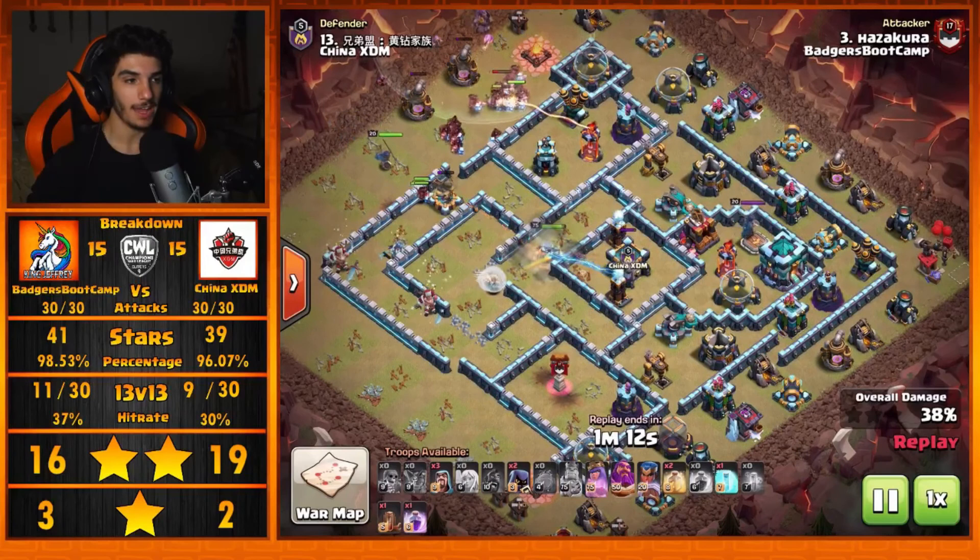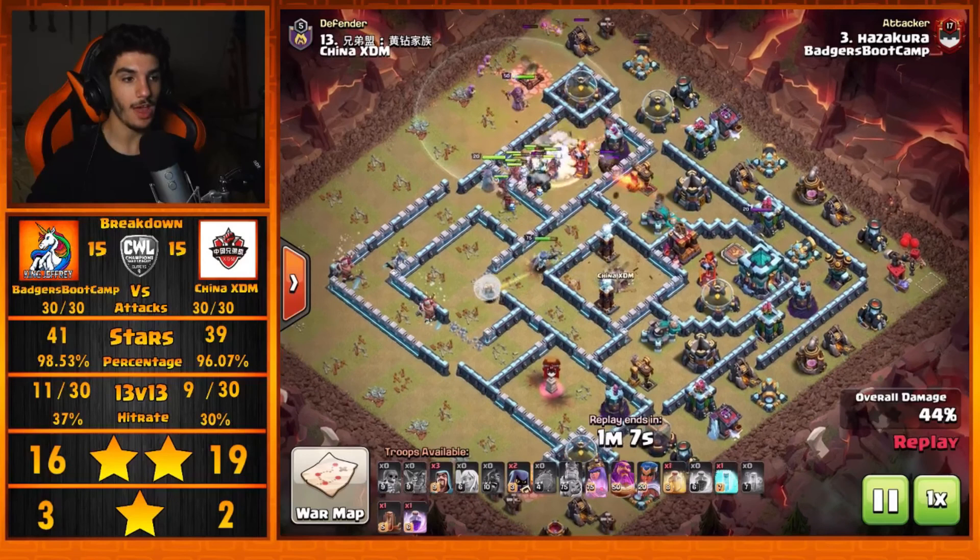The Queen goes left and the Hog Riders go in, taking down that X-Bow for her. The Royal Champion comes in with all the Hogs and the Warden straight in to support this Queen. He's hoping to get his Queen to go left to deal with that back-end Scatter Shot — that's why he forced the Hogs at the top side, and sure enough, that's exactly where she goes.